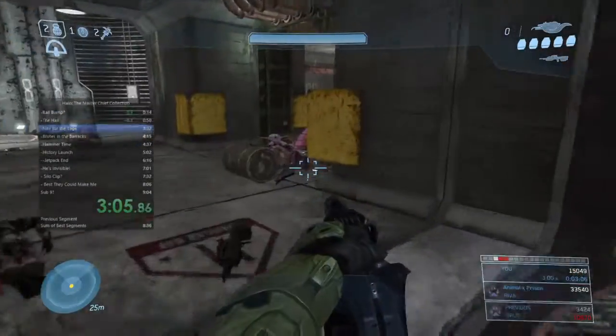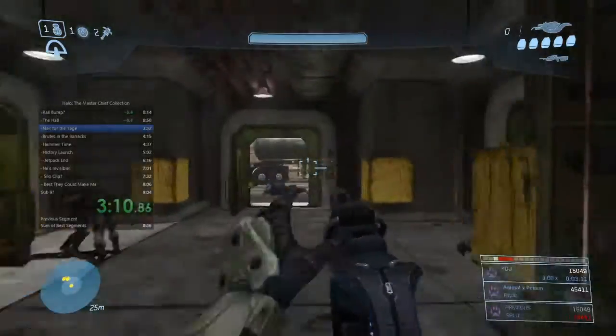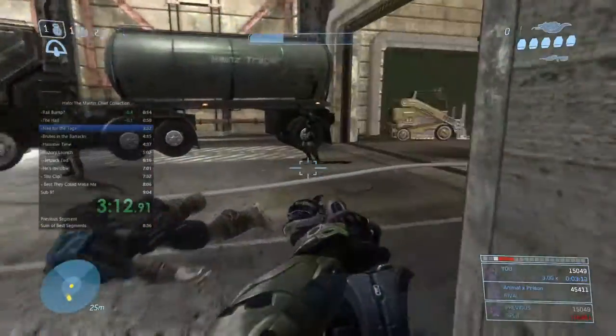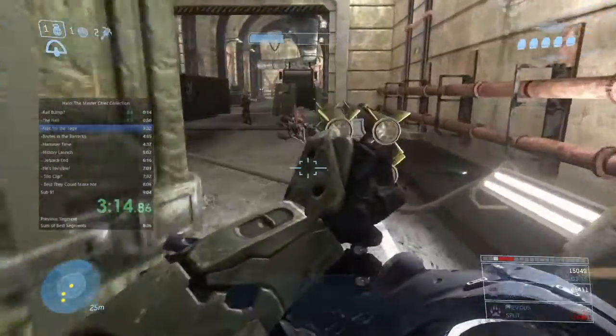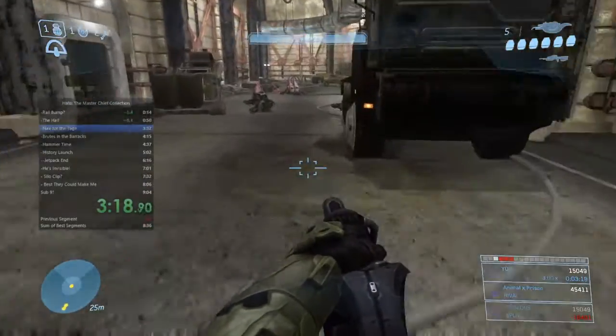Another reason I like to get the brute shot set up from the hangar fight is that, as you can see, I only got five shots and I like to have six for the next section, so you can grab the other ammo here. It's not necessary, but I've got to do something during the hangar fight.